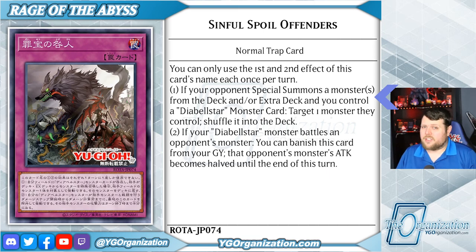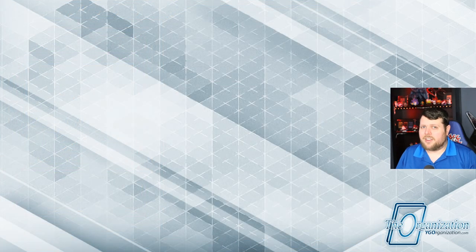Let's not forget that Diabelstar special summons herself from the graveyard, so this is surprisingly easy to use. And if your Diabelstar monster battles an opponent's monster, you can banish this card from your graveyard — that opponent's monster's attack becomes halved until the end of this turn. There are some pretty crazy rulings about freezing a monster's attack by halving it, so I absolutely recommend you look up how that interacts with things like Appaloosa before counting on what this does.